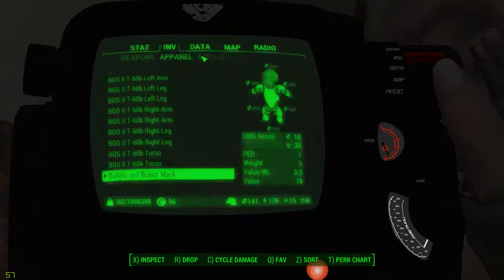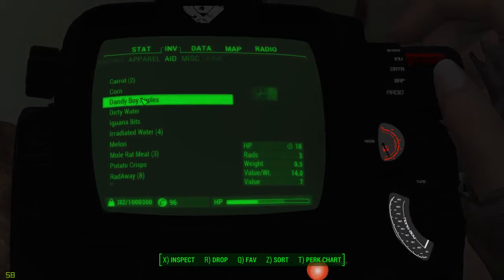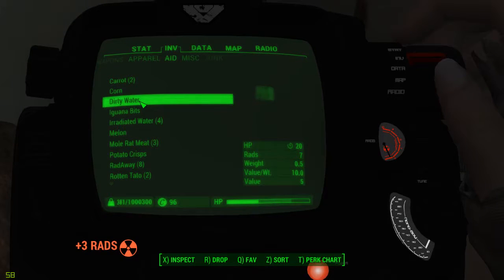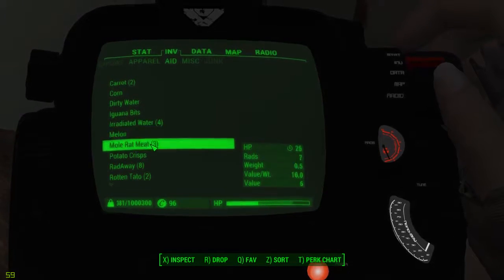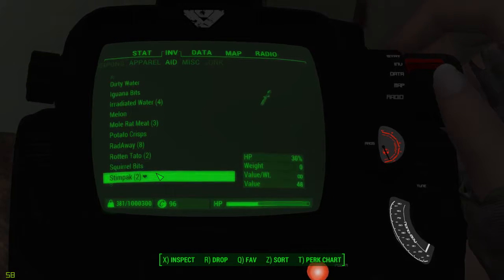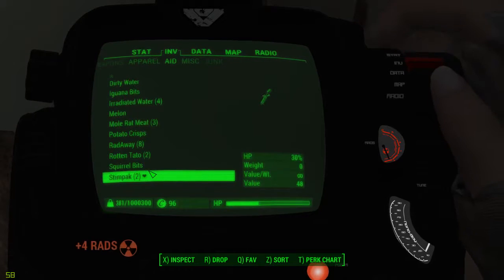What aid do I have? I have bug on a shell — increased food — Dandy Boy Apples, yeah. Radiated water — if I can help it, I would rather eat stuff that isn't going to kill me.